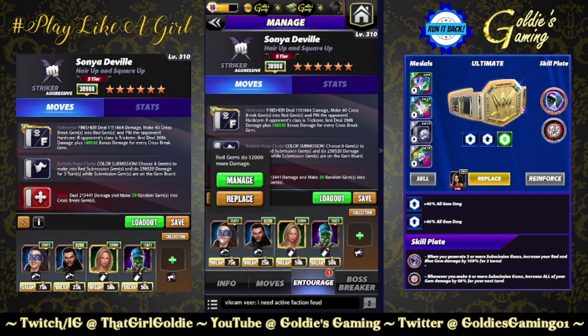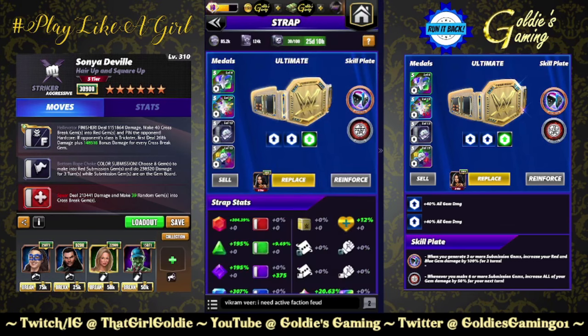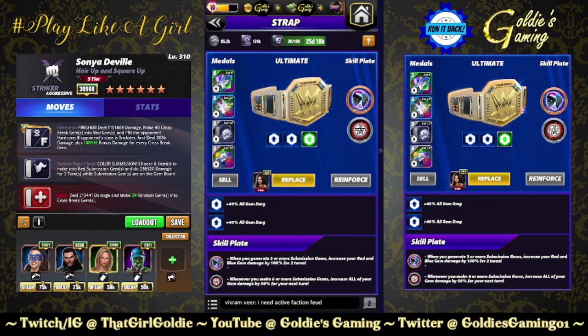So we don't need MP trainers. Nikki ASH for 12k. Acro Jeff Hardy for plus three cross breaks and 50% more cross break damage. Tech Stacy for the flat 12k. And then Zombie Cena for more cross breaks. Using the gremlin's ears skill plate — whenever you generate three or more submission gems, increase your red and blue gem damage by 100% for two turns. And we're using the seal of the acolyte ultimate plate — whenever you make six or more submission gems, increase all of your gem damage by 50% for your next turn.